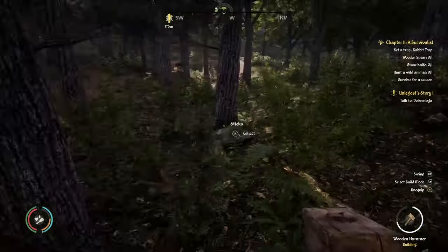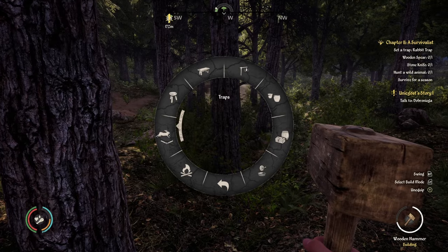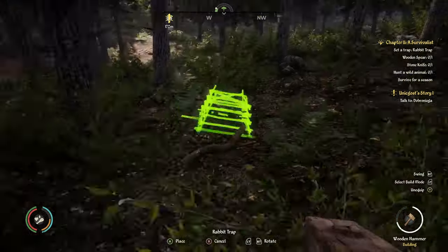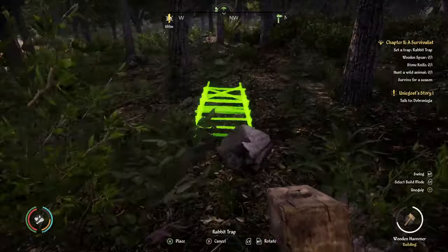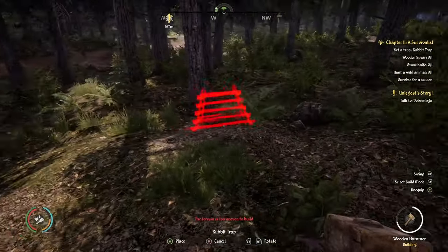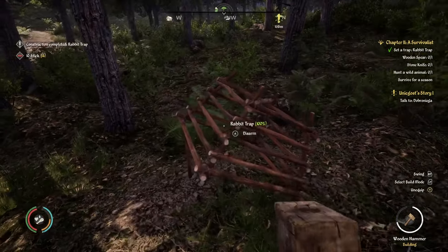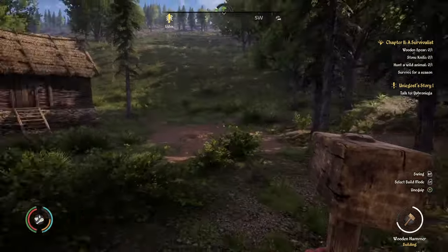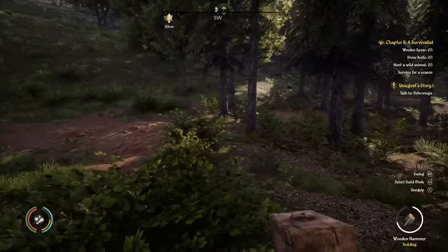For the rabbit trap, you want to set it really close to your town. It's under furniture and decorations, traps, rabbit. You just need the sticks and you set it somewhere you're going to be able to easily find it. Build it, it's automatically set, and you come back once or twice a day to get your meat and some fur as well.